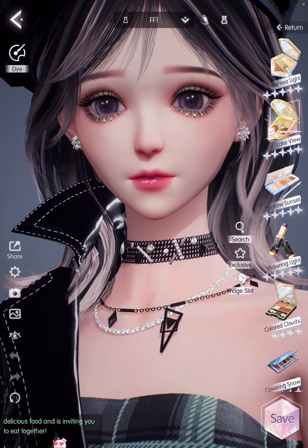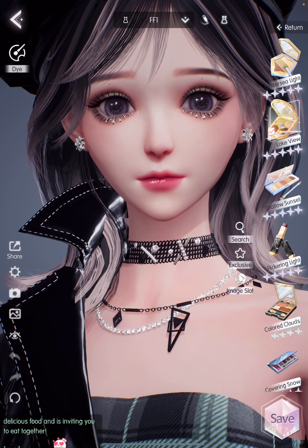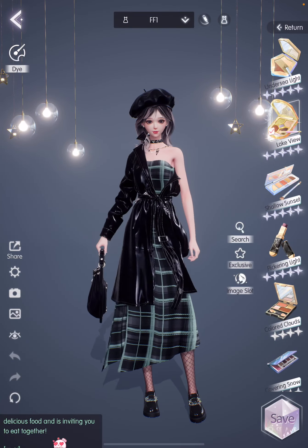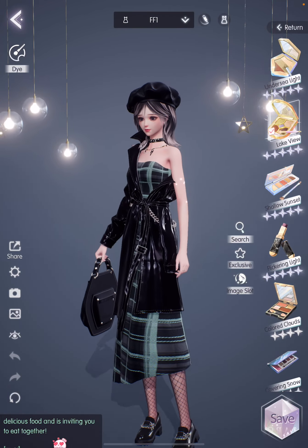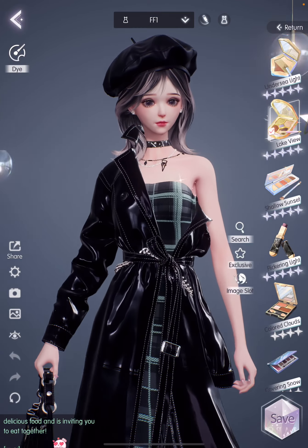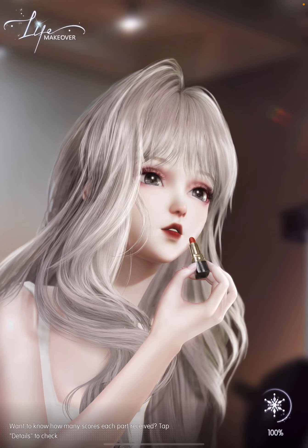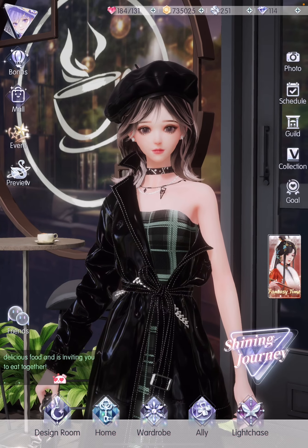I gave her this smokey eye. I thought it worked really well with her contacts — I love it so much. I just changed the color to green and then kept the shoes and the netting because I thought it fits really well with this overall look. And if you match it with the cafe background that I showed you earlier, it just looks so harmonized.